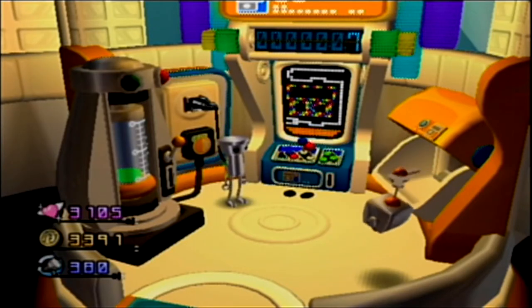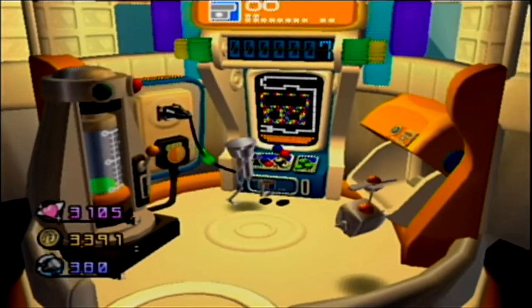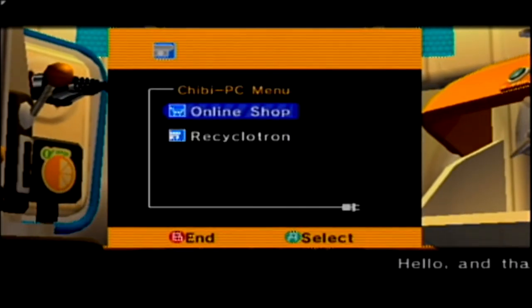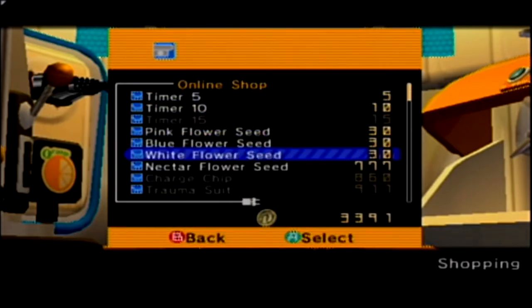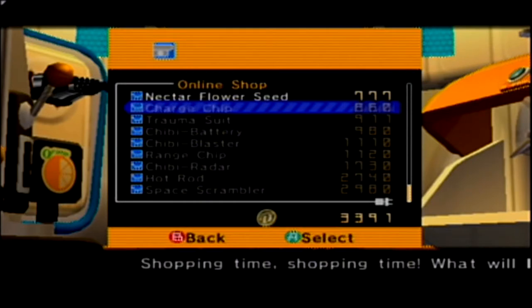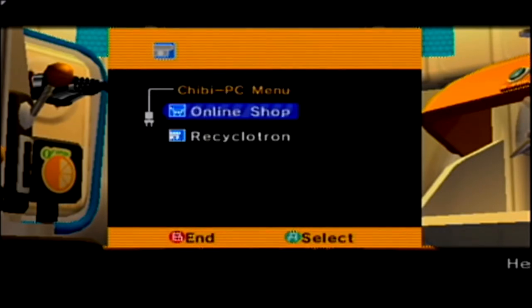Hello everybody and welcome back to more Chibi Robo. Hopefully we'll be able to get more done today than we did in the last episode, where we spent the whole time in Jenny's room and really didn't do anything except put a box of crayons together. At this point we've bought pretty much everything we need from the shop. We could buy some flower seeds if we wanted, but we've got better things to do.